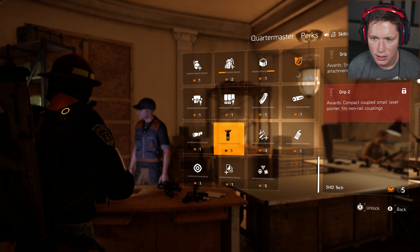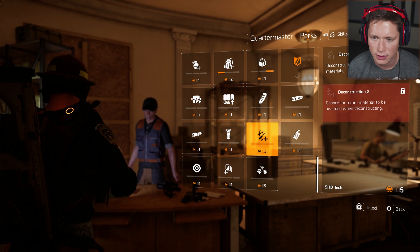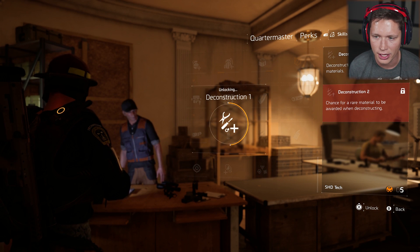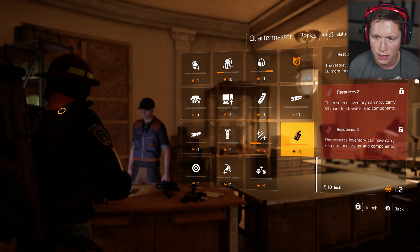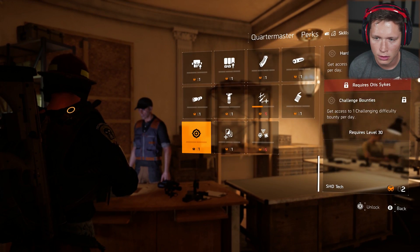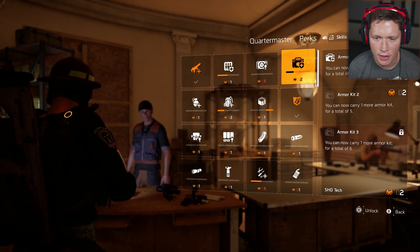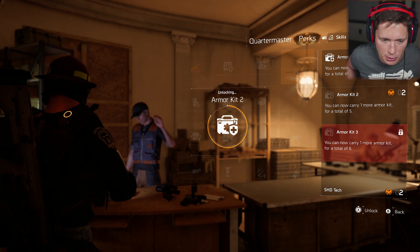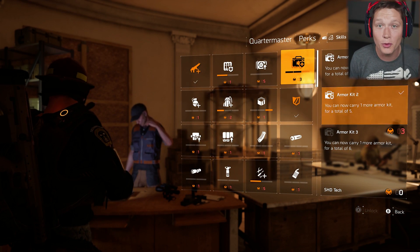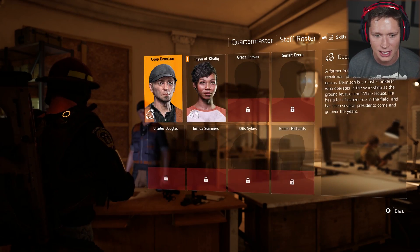Short grip underbarrel attachments. Deconstruction can yield extra crafting materials — that's pretty good. And then more food. I think we're pretty solid there. We'll make it so we can carry five armor kits now. Looks good to me. We had a lot of shade tech — that was awesome.